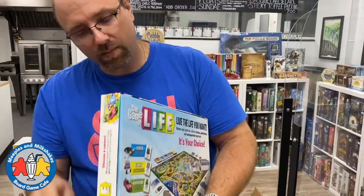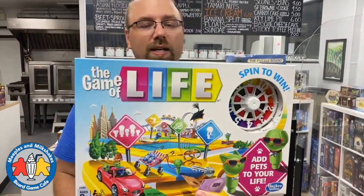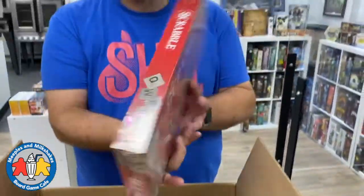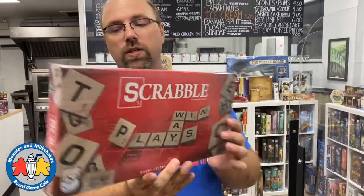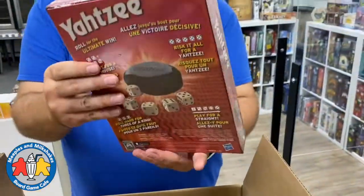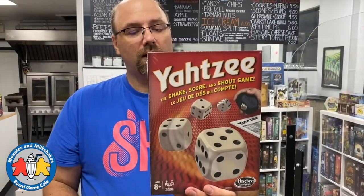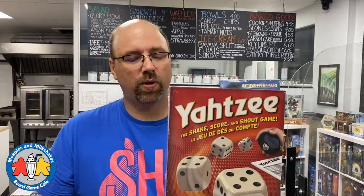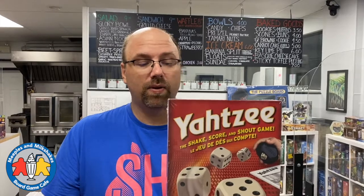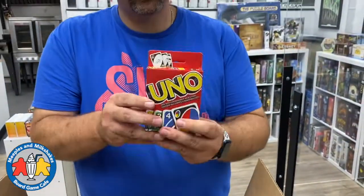Game of Life - a very classic game that kids love playing here at the cafe. Maybe we should have another copy in the library. Also a base version of Scrabble - a perfectly serviceable version if you don't need anything fancy. And we have the classic edition of Yahtzee - maybe the original roll-and-write game, and the first one I remember playing as a kid. I still enjoy Yahtzee and played it within the last year.